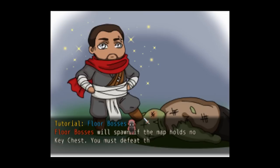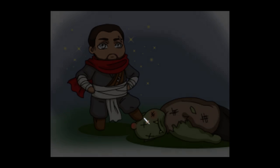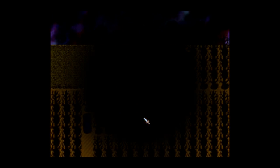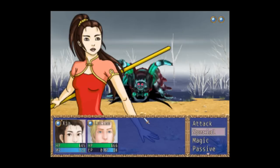On each floor, you will encounter normal enemies and you will encounter rare enemies. Rare enemies hit like a truck, but you'll get a lot of experience and a lot of gold and stuff from them. So let's go into actual combat. This is actually a rare enemy, I think, so we might get destroyed here.